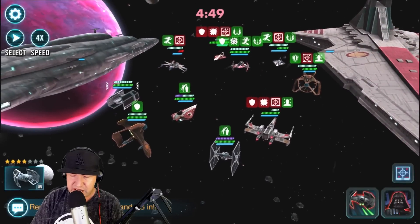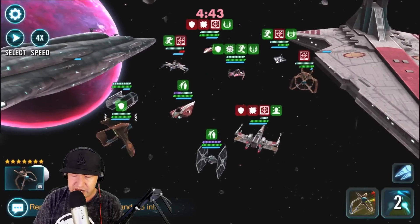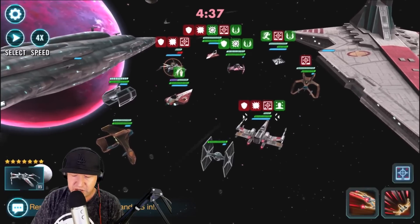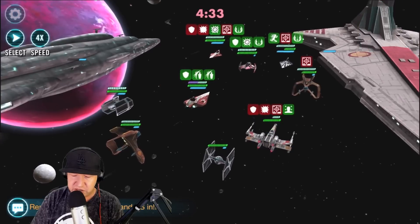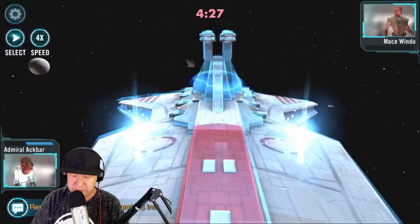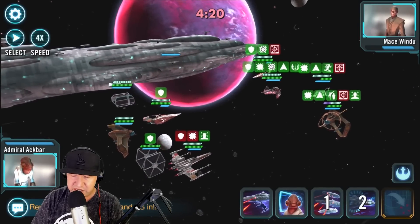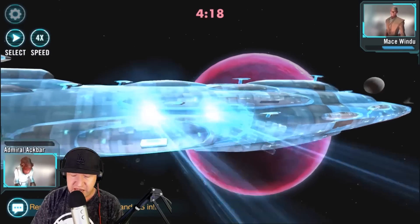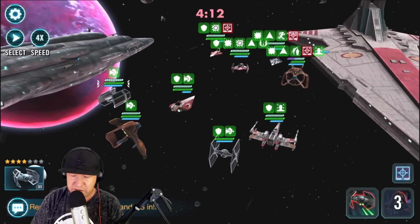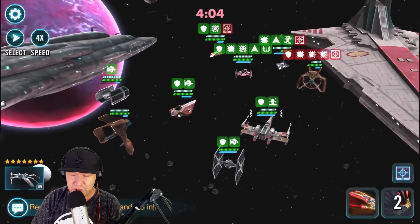Let's get rid of this taunt and critical damage immunity. We're just going to try to get rid of one of these ships - we're spreading the damage around way too much. Double attack - maybe we'll get our first kill. One down. He keeps taunting over and over again. Now they have damage immunity, so I won't attack. I'll use that so everybody gets advantage. That gets rid of all the positive status effects - Fives is so good on this team.